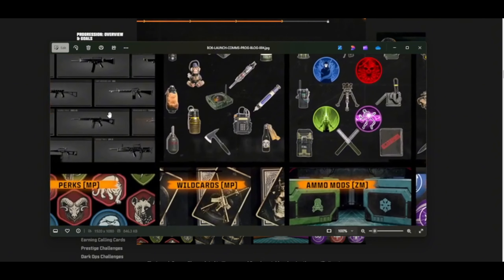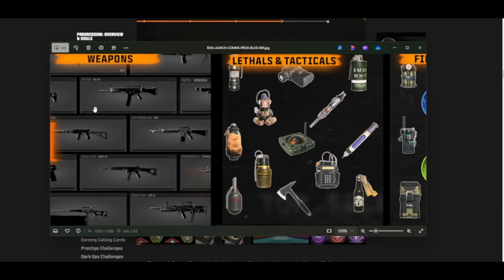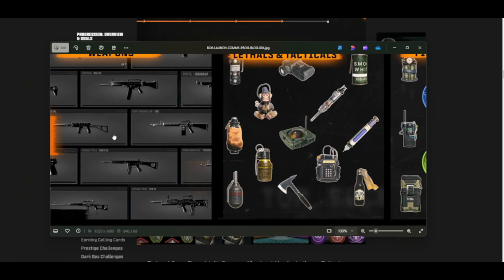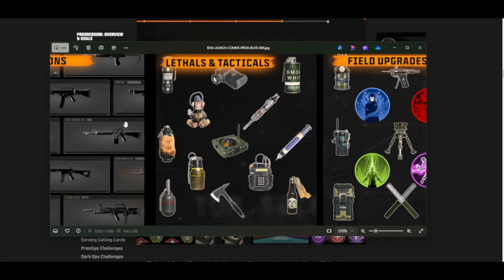Let me see. What do we have? Pistol Grinkle. Have we already seen all these? I think we have. But Lethals and Tacticals — what is this camera? Flash grenade, some type of camera, smoke grenade, monkey bomb.